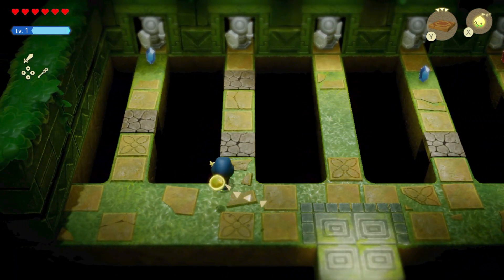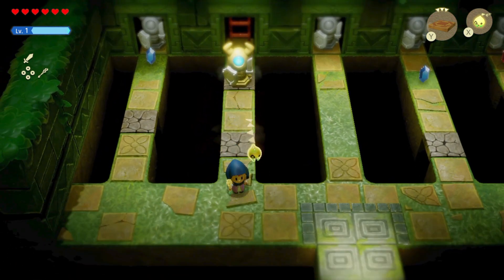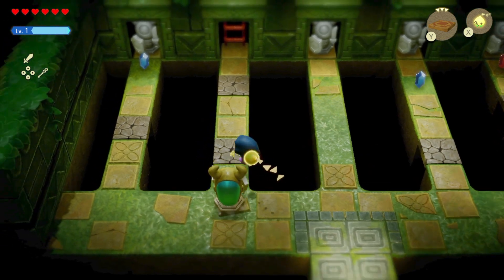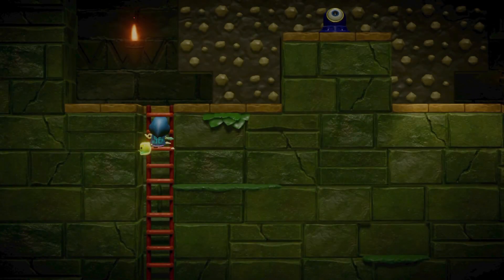We're gonna grab this guy right here - there's a ladder behind him. You can either knock him off or just ignore him and run past. Then head on up the ladder.